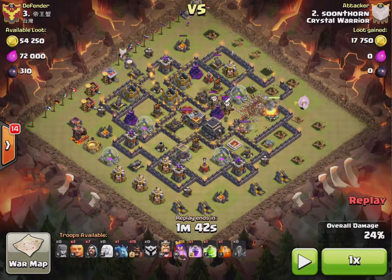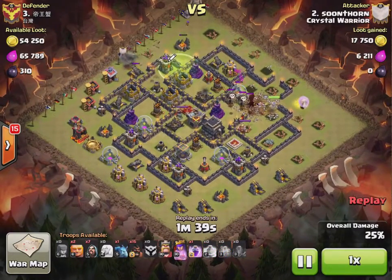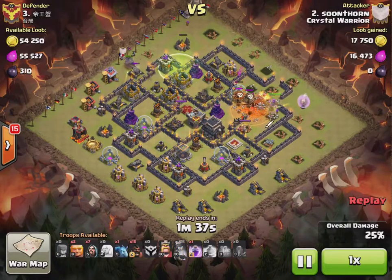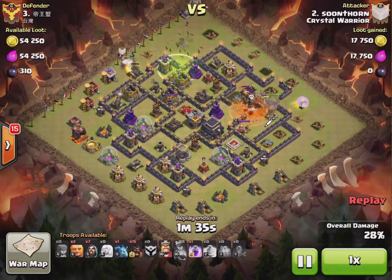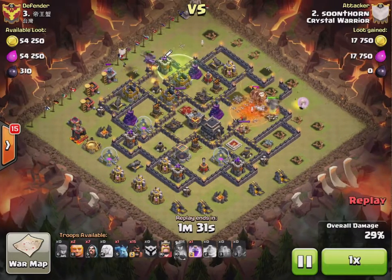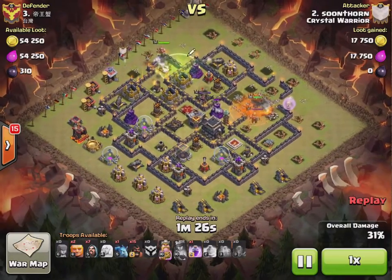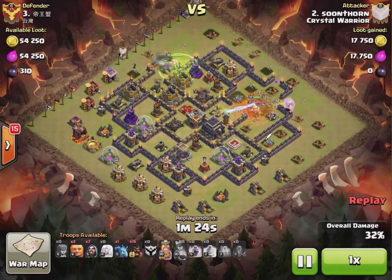As soon as I heard the clan castle come out, I drop the golem, drop the two wizards, drop the jump, drop the poison, set the ability, drop the king, drop the rage, and wait for the golem to come round, drop the king, drop the rage.